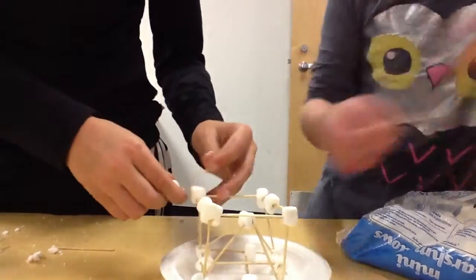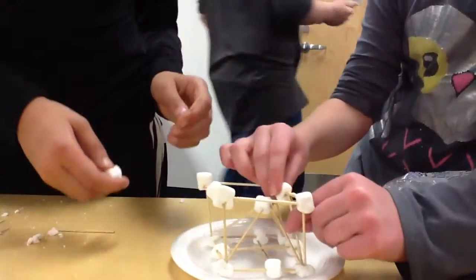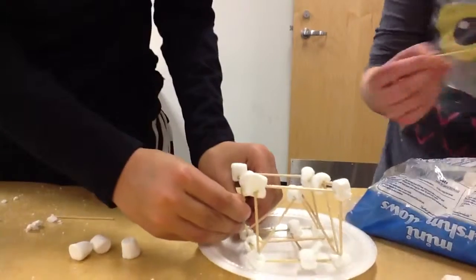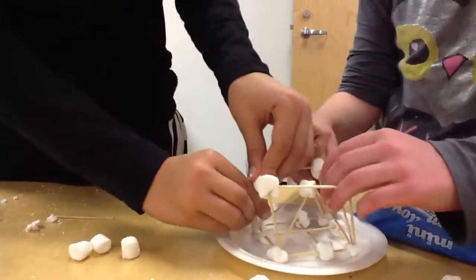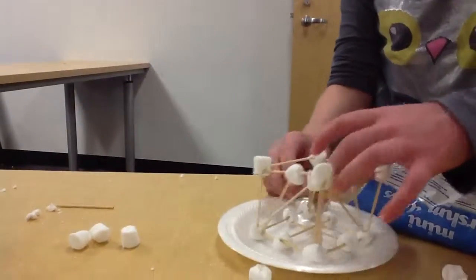And then remember we did on this side, we did like this up to like that on it. We're just trying to make the structure more stable so it isn't leaning as much when we put the ten pennies on top of it.